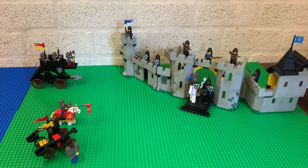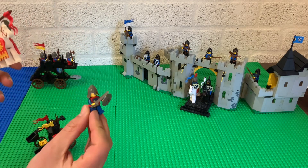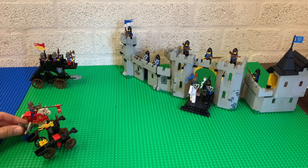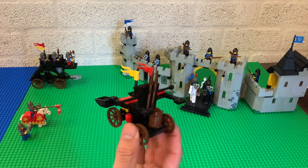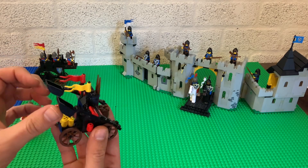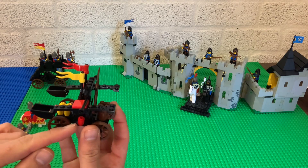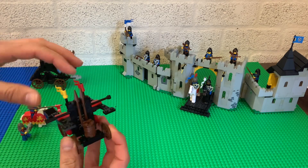Last video I showed you my twin arm launcher, the 6039, and I showed you the nitrogen horseback and the operator of the engine. But I didn't really show the siege engine itself, so I'll bring it up close. As you can see it has two arms, and the arms can throw these projectiles. I don't know why these are red and these are yellow — maybe this is supposed to be fire or something.